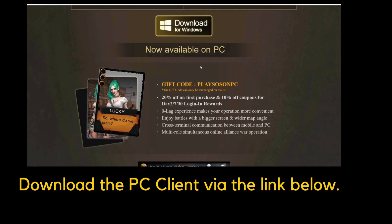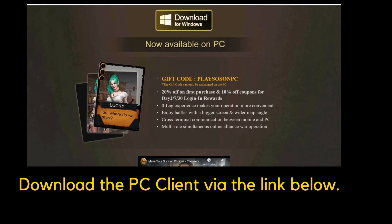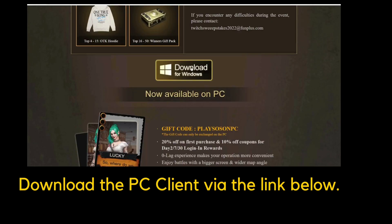The first thing you need to do is download the PC client via the link below. Check the description box or the comment section of this video — I'm going to pin the link there. Second, before we talk about how you switch between accounts, let's go over the pros and cons of using the PC client.